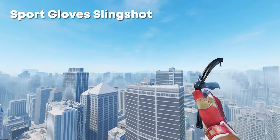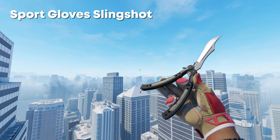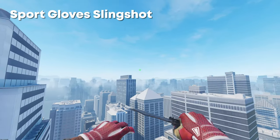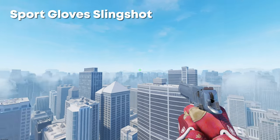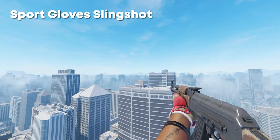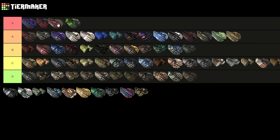Next up we have the Sports Gloves Slingshot. The underside when I'm inspecting this butterfly — I'm not a massive fan, but the top side looks absolutely insane. When you're holding a pistol or a rifle you see a lot of this really bright red color. I would still put them underneath the Crimson Kimonos just because of all the patterns on the Crimson Kimono, but they're honestly one of the nicest pairs of gloves in the game, especially if you have a talon knife with them. Absolutely a W pair of gloves.